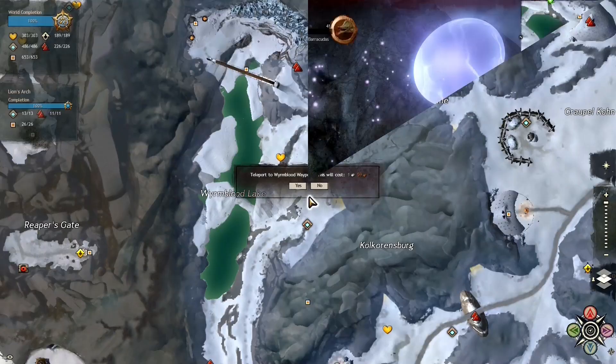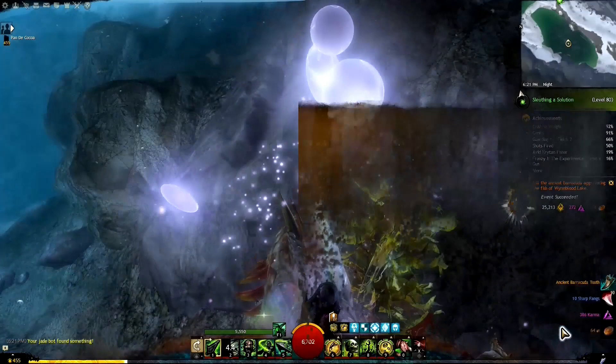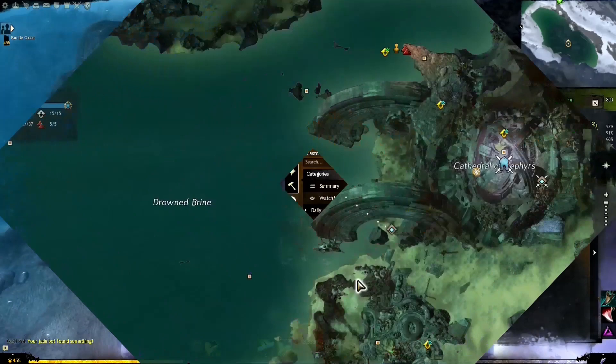The collection starts with something pulled from an ancient barracuda — an ancient barracuda tooth from Dredgehaunt Cliffs. We go to Blood Lake and wait for the event to spawn, then beat on this little guy until he dies and gives us his teeth.